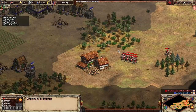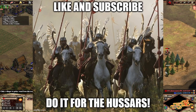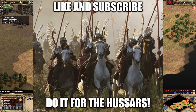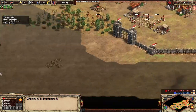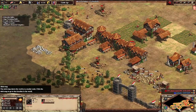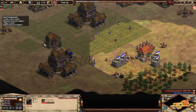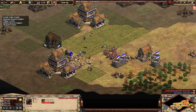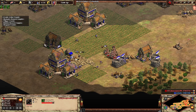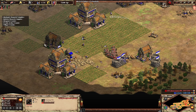I've done a tier list on cavalry archers, feel free to take a look at that — I will put a link to that at the end of this video. Even in the comments to that video, we have had a pretty long back and forth about whether or not a civilization that misses Parthian tactics but has the last armor upgrade of the blacksmith is equivalent to a civilization that has all the armor upgrades but misses Parthian tactics. It's a major point of contention, and so I wanted to do this video so that we can try and settle once and for all what the impact of Parthian tactics is on gameplay.